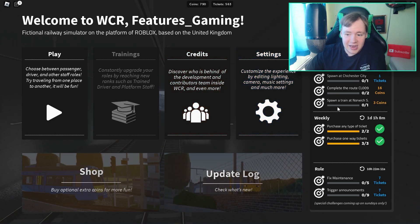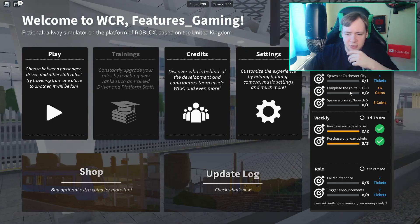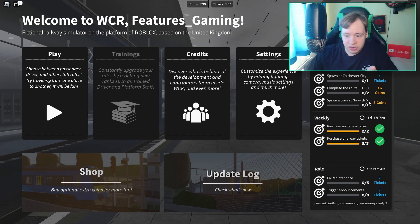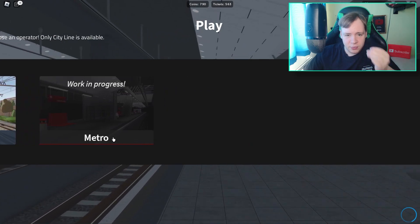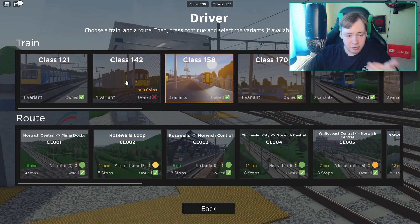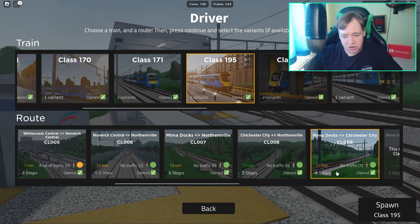What I want to do to make a full video is complete the daily challenges, because we can get tickets and coins. I don't really need to save up for much - I pretty much have everything except one train and some liveries. So the plan is to do route CL009, spawn at Norwich sidings, and spawn at Chichester City. I'll probably use the 195 for CL009.